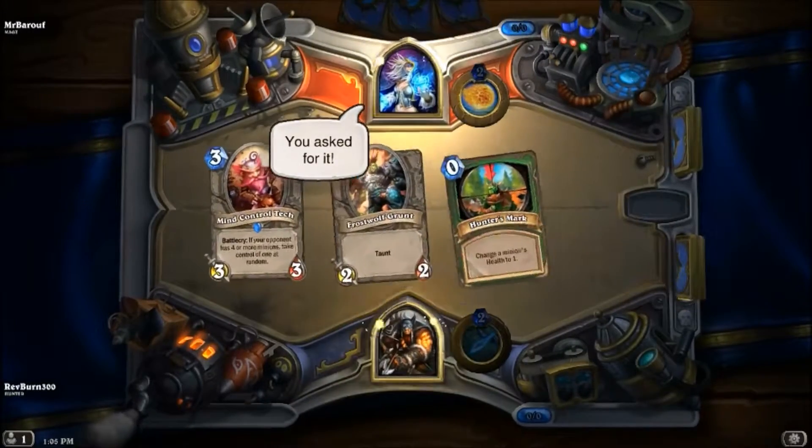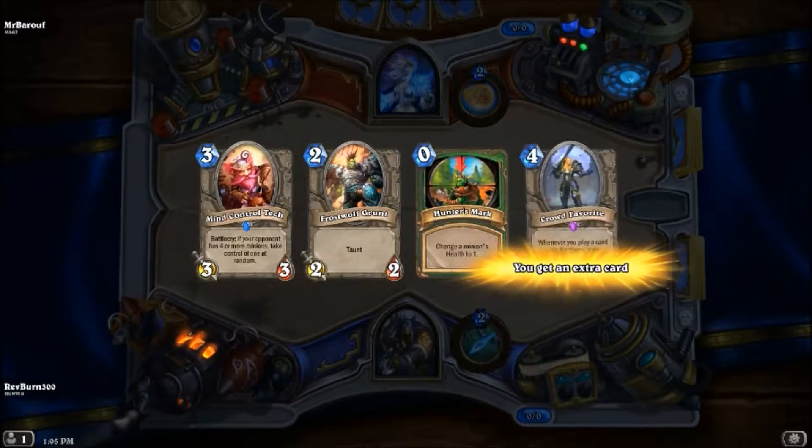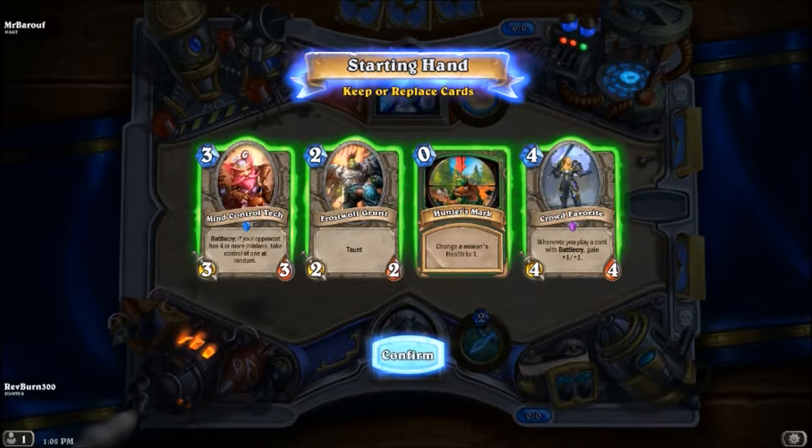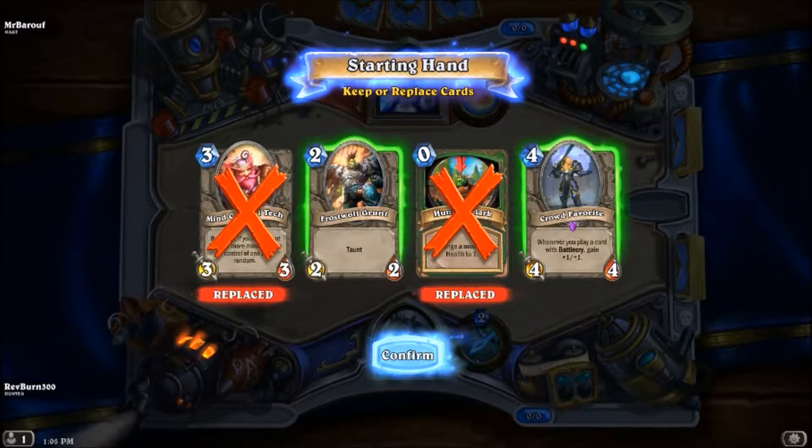So we're against a mage. Mages are kind of tough - they do a lot of burn damage. Let's see. This would be nice to keep. That's something we can get later, but I want to keep that for sure. Let's give it a couple of these. Again, maybe not a great idea, maybe it is a great idea. Let's see what we get.